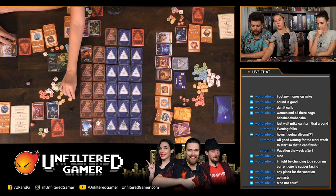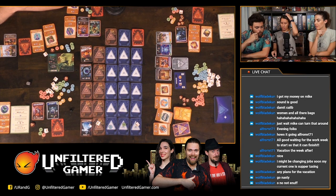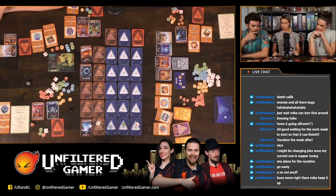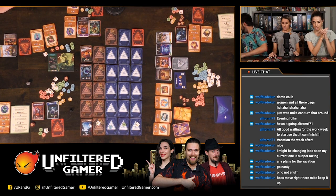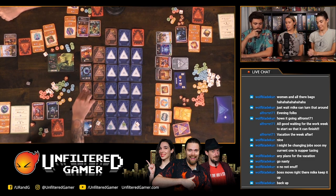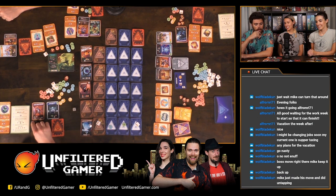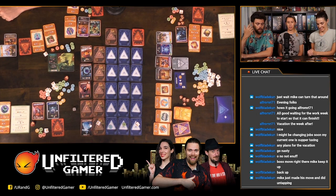I go to another space and can take a wild piece or convert any resource into another. I take the half wild. Caleb's turn: they flip a risky card — have to roll down for a nasty. They fail and get a nasty plus a red and yellow. Not good — we move to the next round.